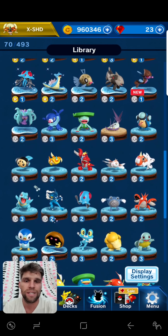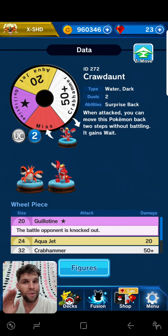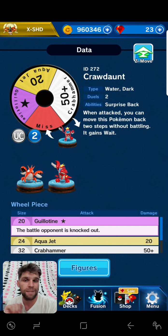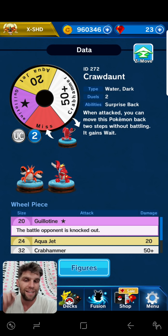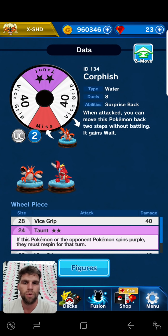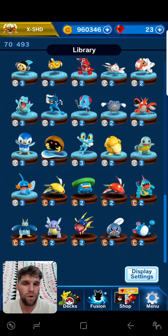The only other ones you might see are these — you can get some cheesy wins: when attacked, you can move this Pokémon back two steps without battling. Air balloon, attack, move it around the board — boom, insta-wins. If you guys want to see that deck built, you know what to do — get into the comments. If you want to see me running a Crawdaunt deck, jump in the comments and let me know. Crawfish and Crawdaunt both have the same ability — you can move them around and they gain weight.